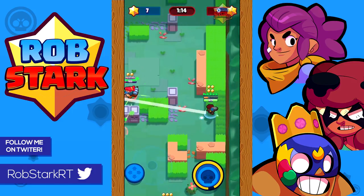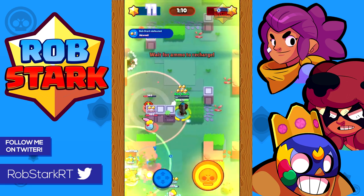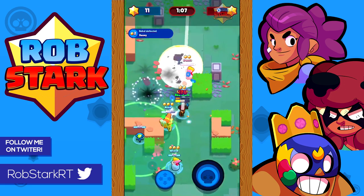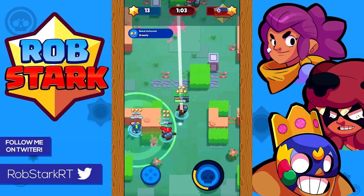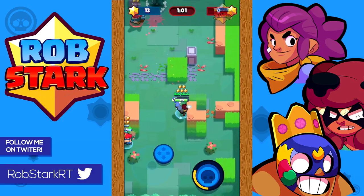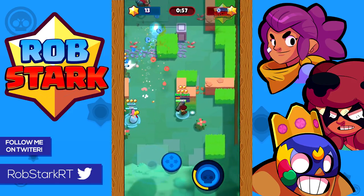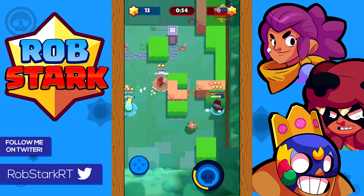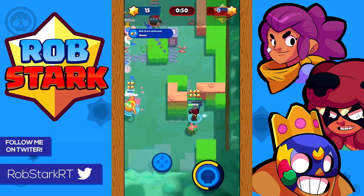As far as good combinations with Brock, he's really versatile and fits with a lot of different combinations. He does the long-range role very well, so don't pair him with another long-range brawler. Consider putting him with a flanker or frontline brawler like Nita, Shelly, or Bull, and then a support or mid-range brawler like Poco, Barley, or Pam.